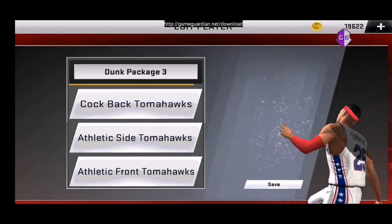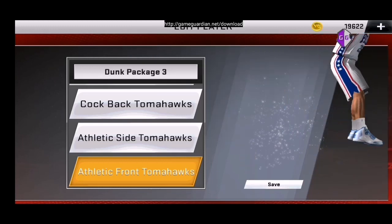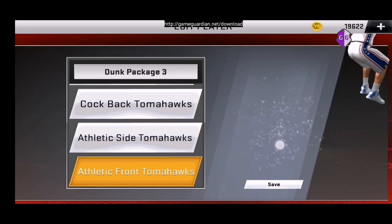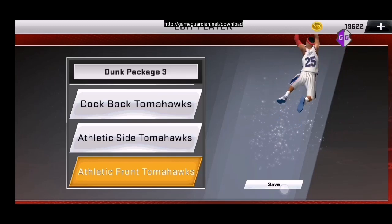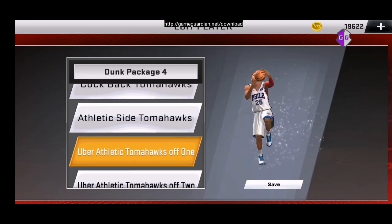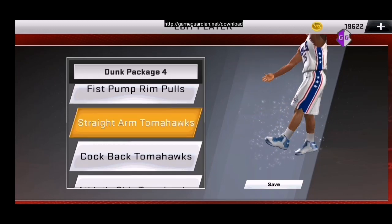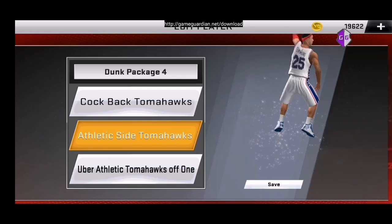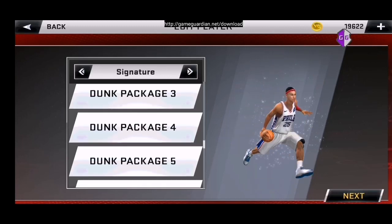Then dito na sa package 3 — athletic tomahawks, athletic front tomahawks. Save nyo kung nagustuhan nyo. Tapos dunk package 4 naman tayo — pwede rin yung bumili kung anong dyan. Kahit ano dito pwede nyo piliin kung anong mas nagustuhan nyo. Ipili lang kung anong mas magandang dunk. Pwede rin pang AO yan — AO dunk. Pwede rin ako na pang 4.